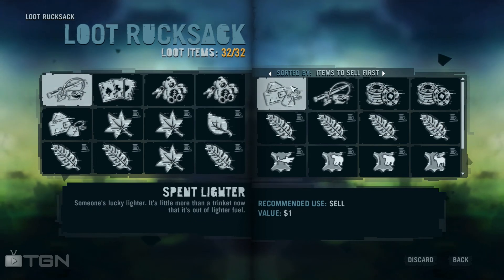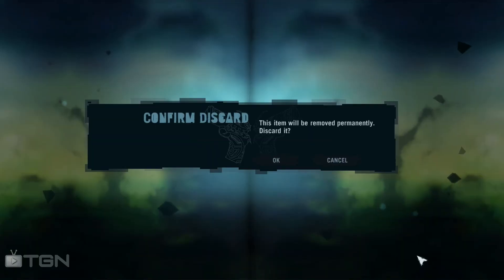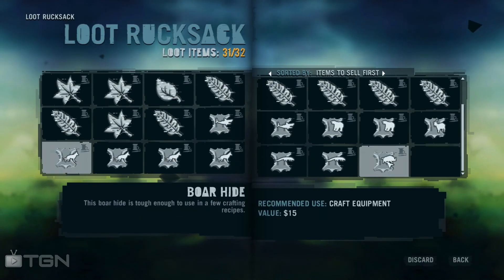Jade figure for $8. Wait, it's $1 for a spent lighter to start that. It's not worth it. It's not worth the inventory space.